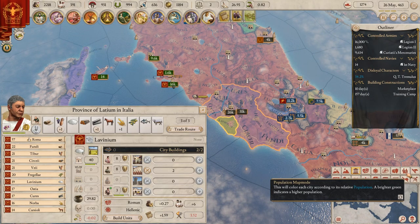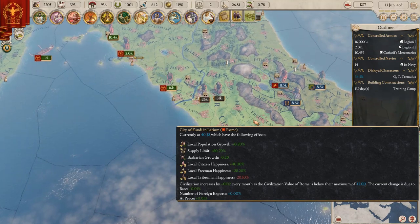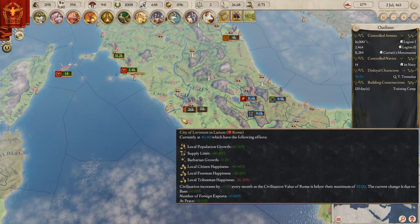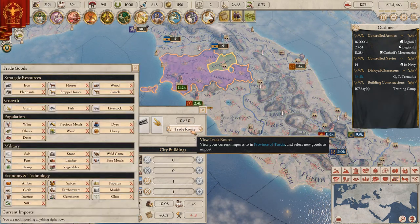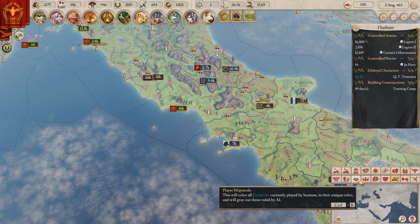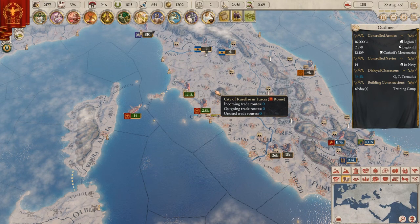Trade routes, diplomatic map - there are so many map modes. They really need to fix all the menus because this is all taking way too much space on my screen. They could make it a little bit smaller. Can we do a trade route here? No - I really really want to have more trade routes. Maybe we should demolish a fort just to save some money.